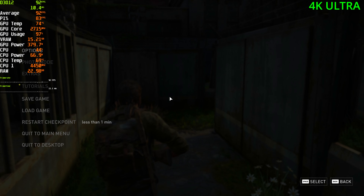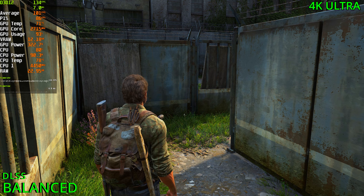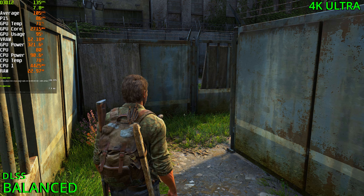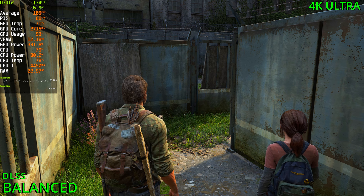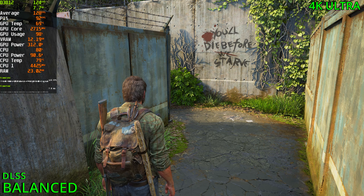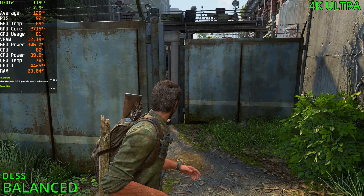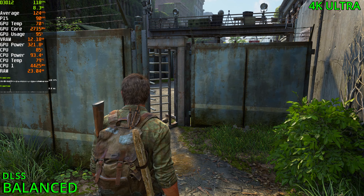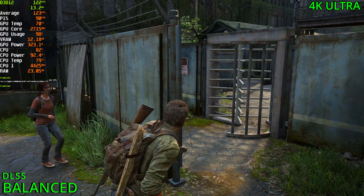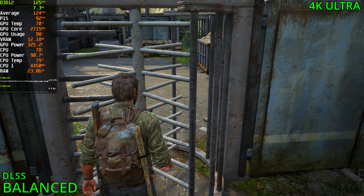Let's pause the game and enable DLSS. I'm not sure how much we can actually push the system or the CPU, but I guess we'll find out. Starting it off at the balance preset, we're going to be sitting at 130 FPS. I skipped the quality preset because balance and quality look the same at 4K, but the GPU is still fully maxed, and FPS is sitting in the 120s now instead of the 80s and 70s. That's a great jump in performance. CPU is sitting at 85% usage — that is insane. This game is very CPU intensive, but at least it uses up most of the CPU.